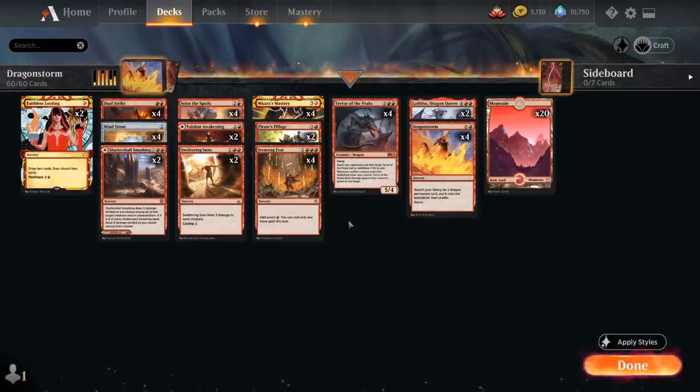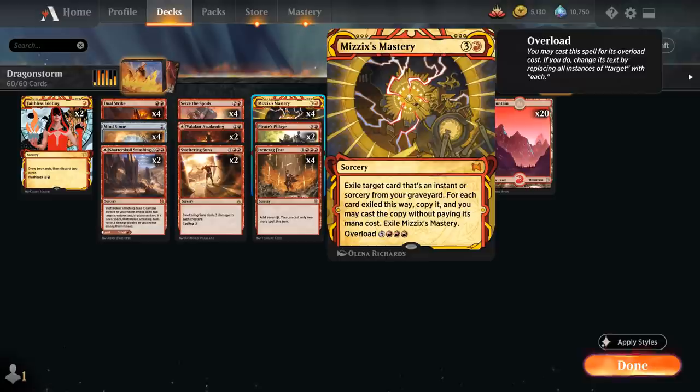There's also a third option: overloading Mizzix's Mastery for eight mana, which exiles every instant or sorcery from our graveyard and lets us cast them all for free. So assuming we have a Dragonstorm and a few other instants and sorceries in the graveyard, we can generate a very high storm count to search up all the dragons we want.